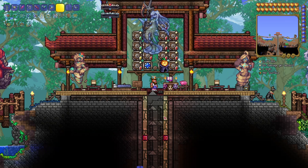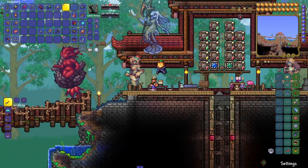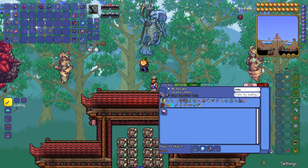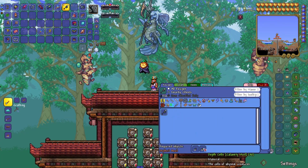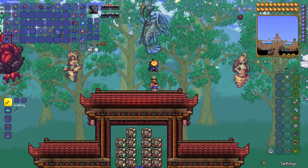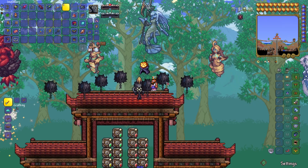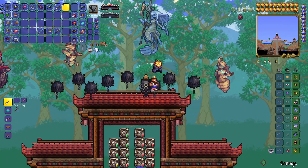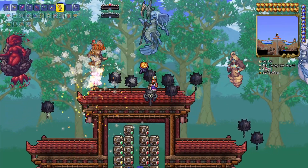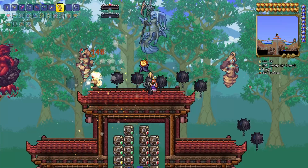There's one final thing I wanted to do before we get into the Golem fight — talk a little bit about my summon weapons. First, I went ahead and crafted myself the Dreadmine Staff. It was just some Depth Cells and some Void Stone — a really simple recipe. This thing is actually super cool. It's a Sentry-type summon weapon that summons a bunch of underwater mines. These seek in on enemies and do a lot of damage. Already doing like a thousand damage just by itself.